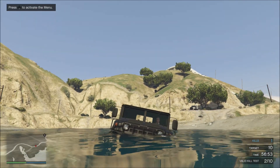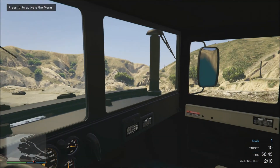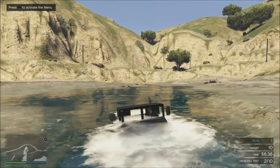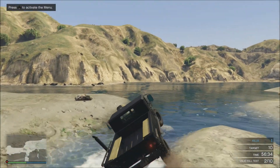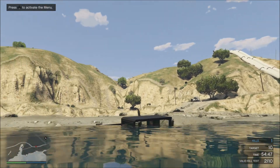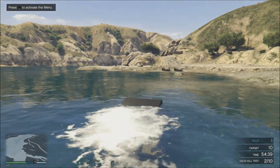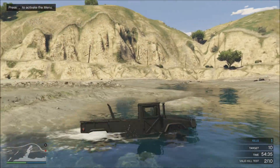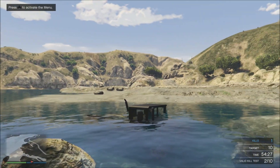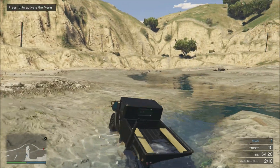Now we're in the brand-new Mammoth Squaddie — I believe it's made by Mammoth. It's a nice classic Hummer H1, too bad it's only the pickup variant. I wish it was the full enclosed humvee with a turret on top, but that would be pretty sweet. As you can see, you've really got to watch the water level and make sure the snorkel doesn't go under. The water is all the way up to the hood — practically up to the roof — and this thing handles that with ease.